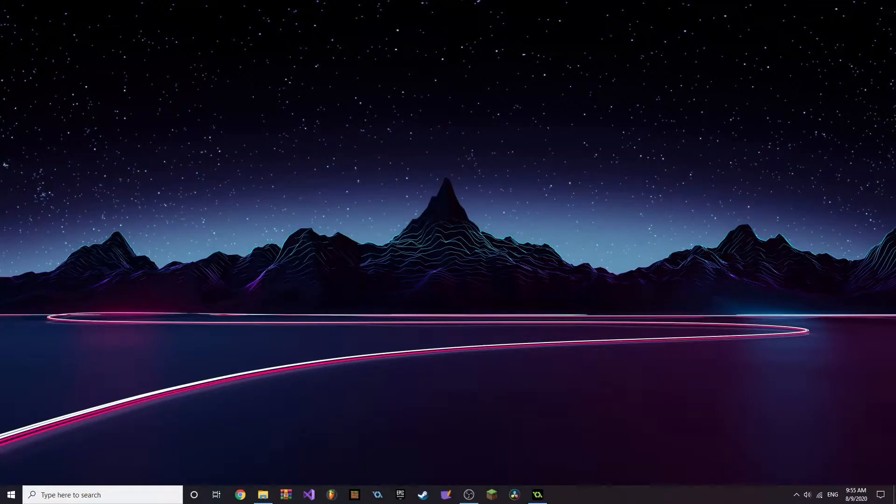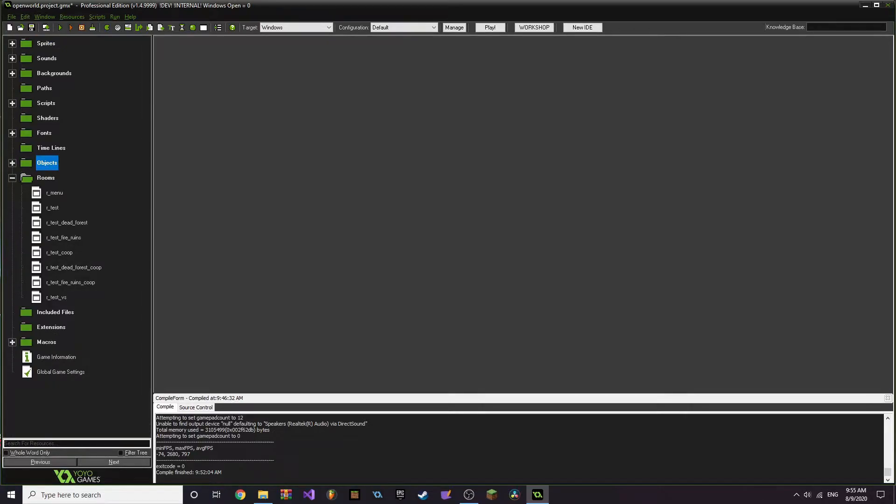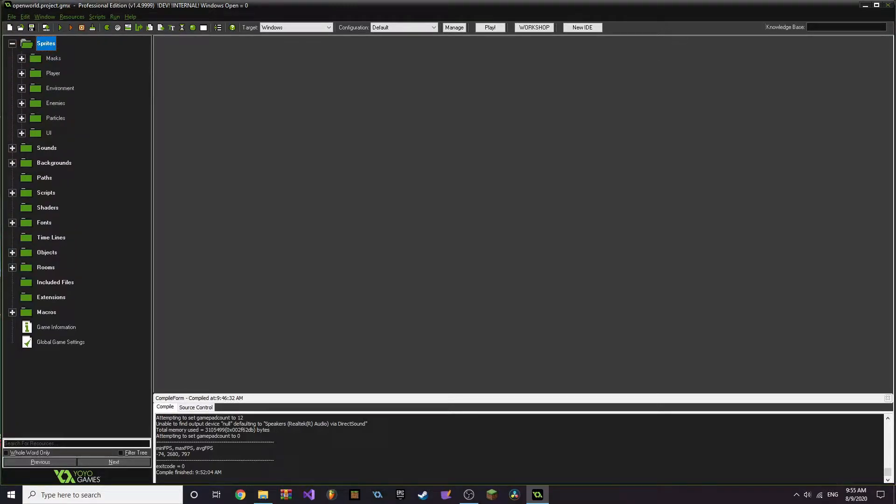Alright guys, so today we're gonna take a look at my game that I made. Here it is. It's currently called The Phantom Knight. The project name is called Open World because I started this off as trying to make an open world game, but that didn't really pan out. So instead I'm just making a game. Let's go ahead and play that game.